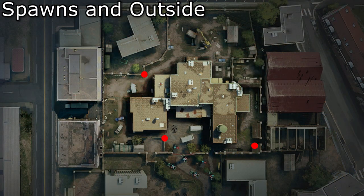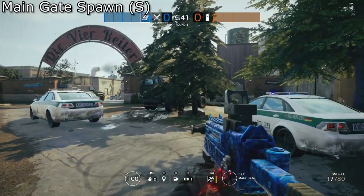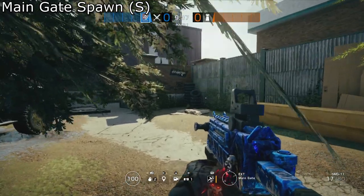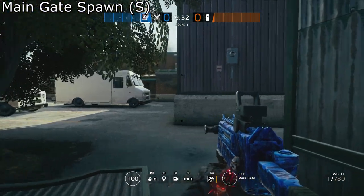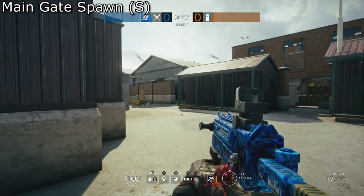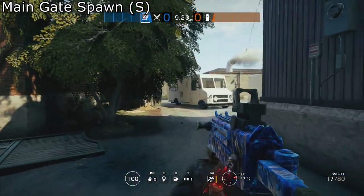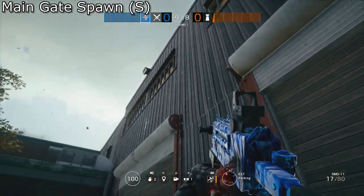As always, we'll start outside the map with spawns and exterior cameras. The first spawn is the main gate spawn, south of the map. You'll spawn near a bunch of police cars and to the north you'll find three ways to approach the map. The eastmost one will take you to the garage and the warehouse spawn, and it can also take you to the main parking lot slash courtyard area, which gives you access to a lot of the south side.